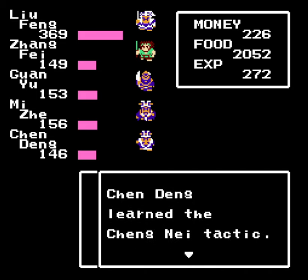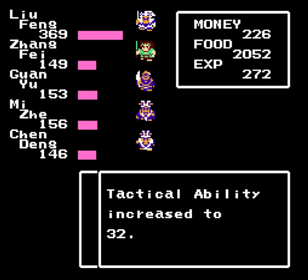We got a couple characters that can learn Cheng Nei at last. That'll really help us out a lot with dealing with castle defense, boosting your damage by about 10%. That's pretty nice.